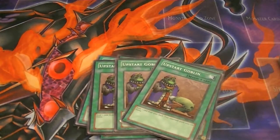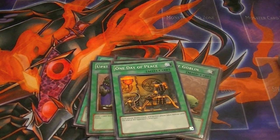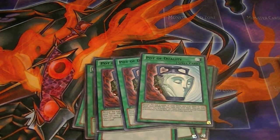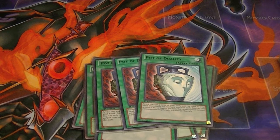Three Upstarts to help get to some of the cards you need. One Day of Peace as well — draw and take no battle damage. Dark Door — only one monster can attack per turn. Three Pot of Duality, again to help with the speed and consistency so you can get to the right cards you need at the right time.